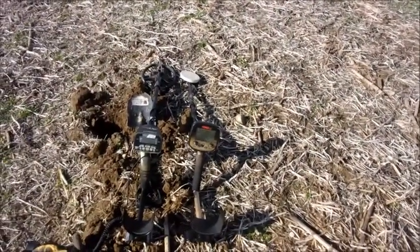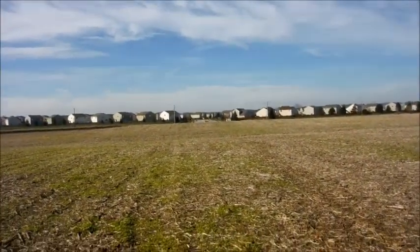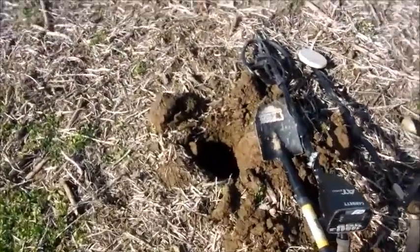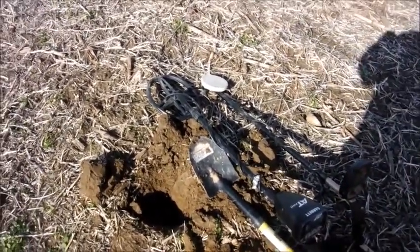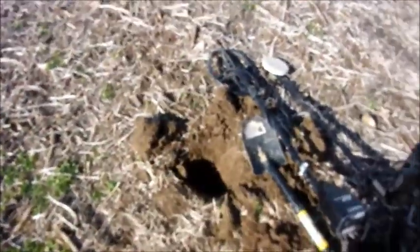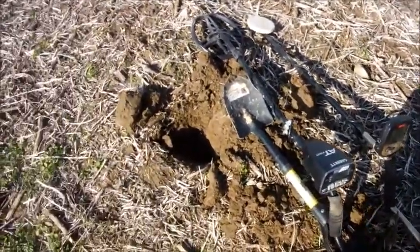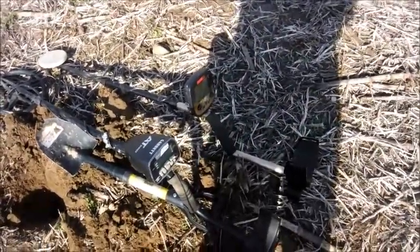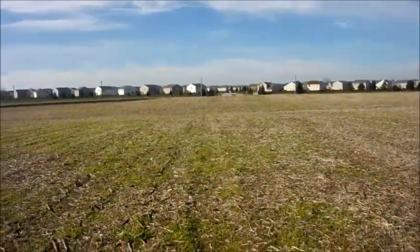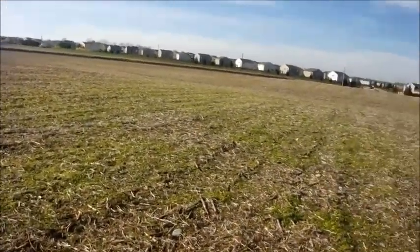We're back out here at the old farm field where I got the large cent over at the top of that little ridge over there, so I'm working my way back this way today and ended up getting a token out of the hole — looks like a clothing token or something, not too sure. I got the AT Pro and the Fisher Goldbug Pro, and I'm going to go over the area with the AT Pro and then with the Goldbug Pro and see what we can get. There's a ridge up there that kind of comes down to a little area where runoff goes.